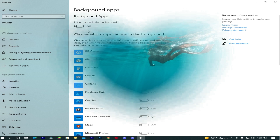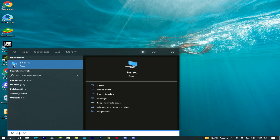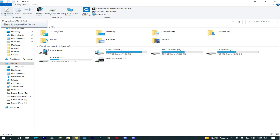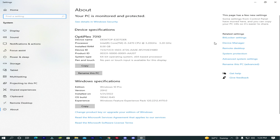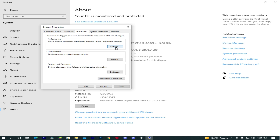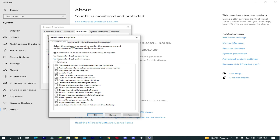Step number 3. Go to This PC, click on properties, then go to advanced system settings. Click on performance settings. Tick mark on Adjust for best performance, and also tick mark on these three options. Now apply and OK.